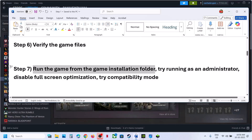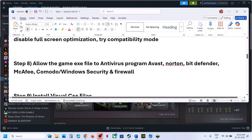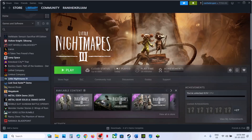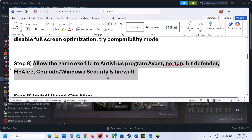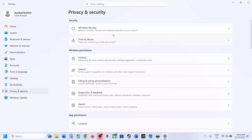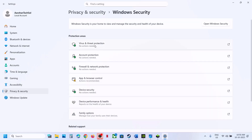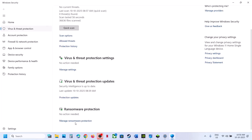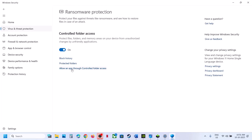The next step is to allow the game exe file through your antivirus program. If you have any third-party antivirus like Avast, Norton, BitDefender, or McAfee, allow the game exe file in your antivirus program. If you are using Windows Security, go to Privacy and Security in Windows Settings, go to Windows Security, click on Virus and Threat Protection, scroll to the bottom, and click on Manage Ransomware Protection.